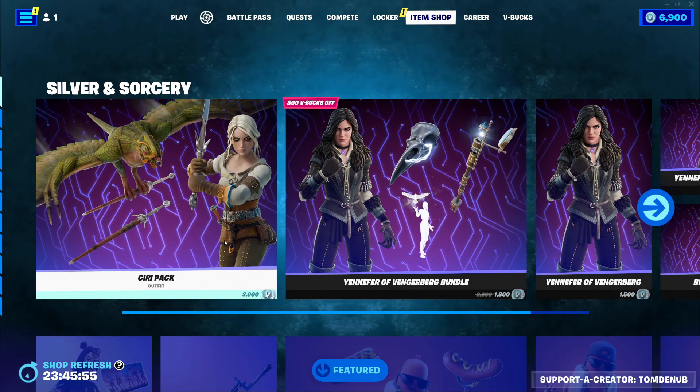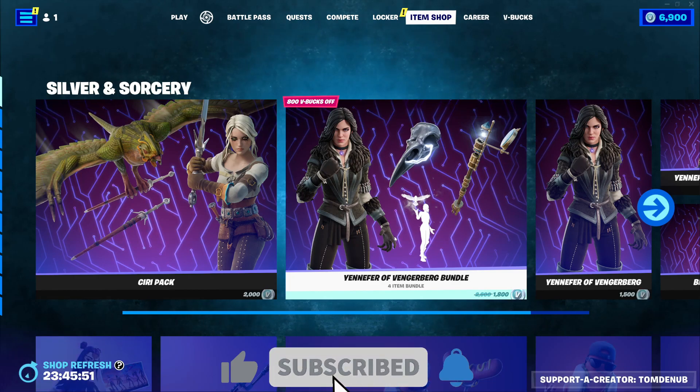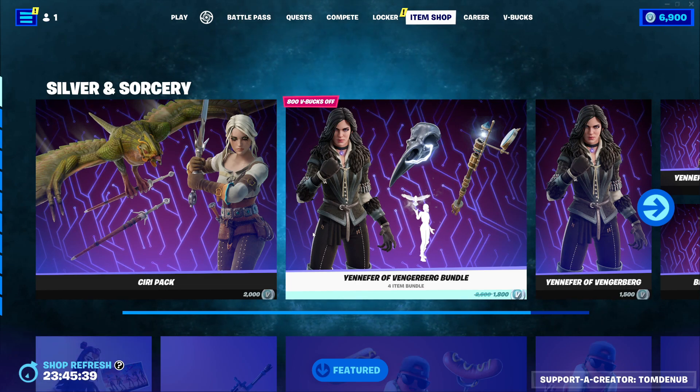It does look like we don't have anything new today. However, we do have the Siri Pack as well as the Yennefer Bundle, which these skins did just release earlier this season, so pretty surprising that they're already back within a month or so. Yeah, it surprises me as we've seen other collabs that have been over like a year or maybe even two years that they haven't seen the item shop anymore, so kind of curious why that is.